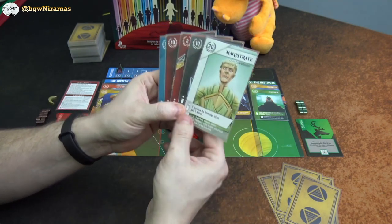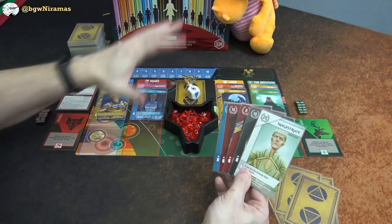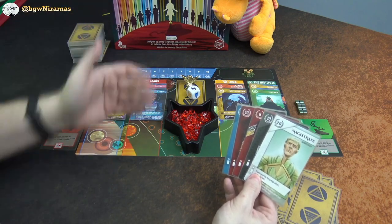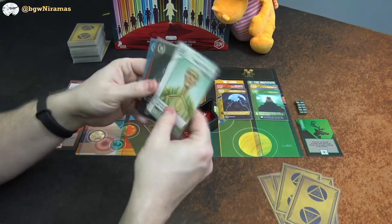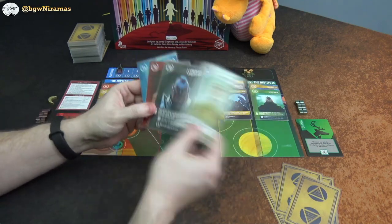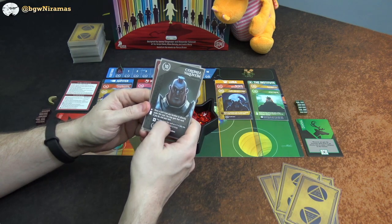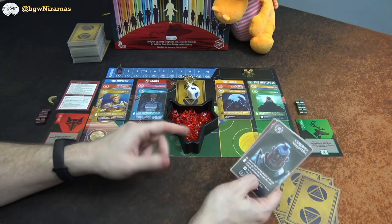The Magistrate says: if I have the sovereign token, I gain a helium when I play this. The sovereign token passes around players — no one has it to start, but you can get it by taking a card from Luna. Next, Colonel Valentine says: move a gold from any location to directly under this card; you may gain that card if you do, but then end your turn.